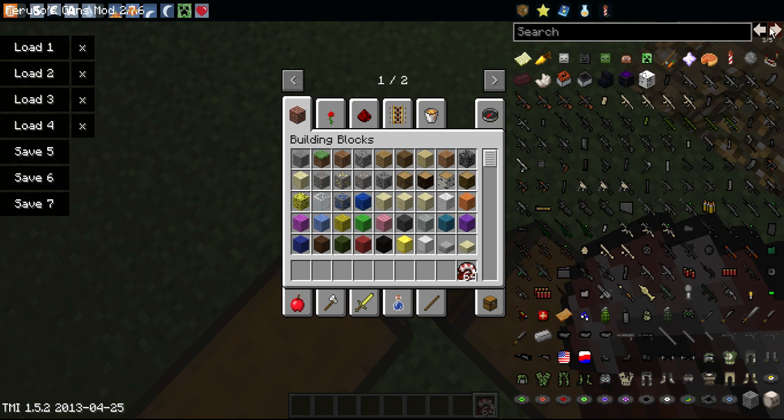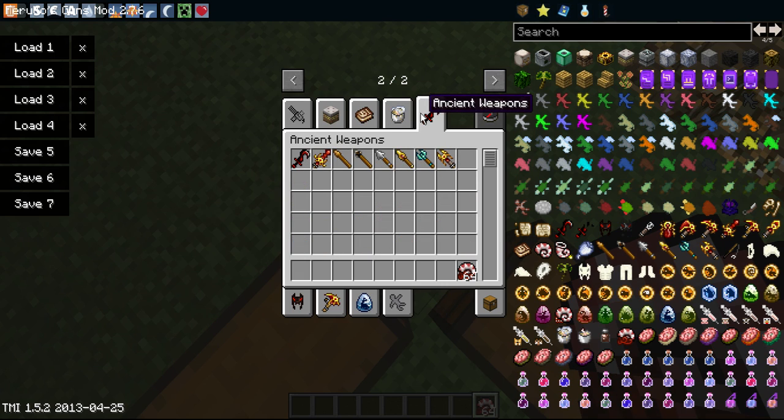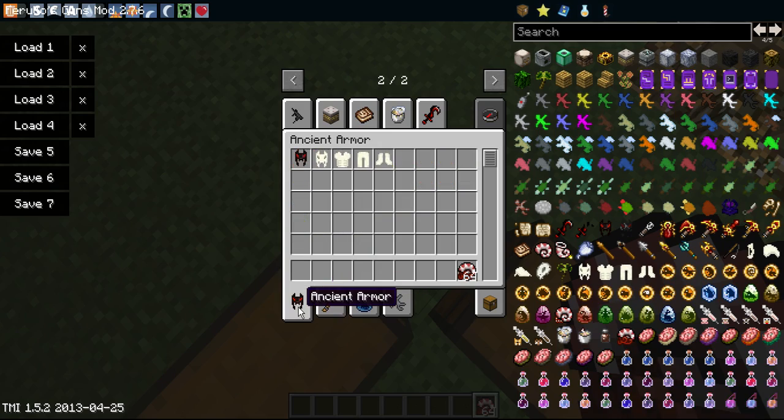If you go to this page here, if you have Too Many Items, or you can just go here - that's just the weapons, that's the food, and this is obviously all in different places in the armor.